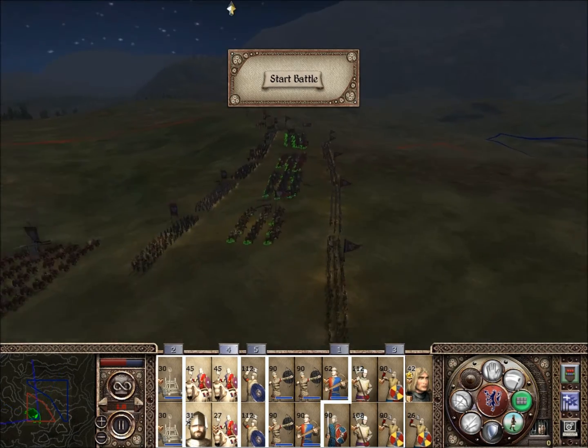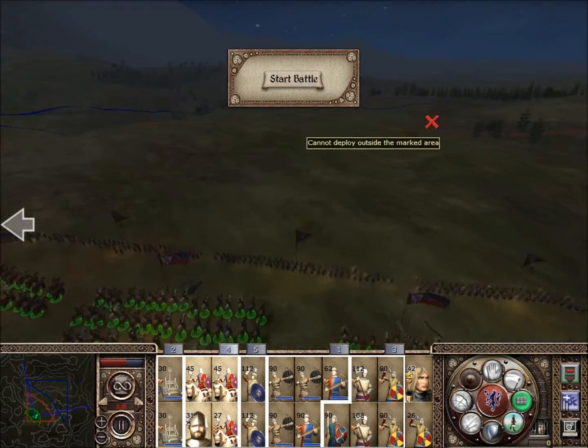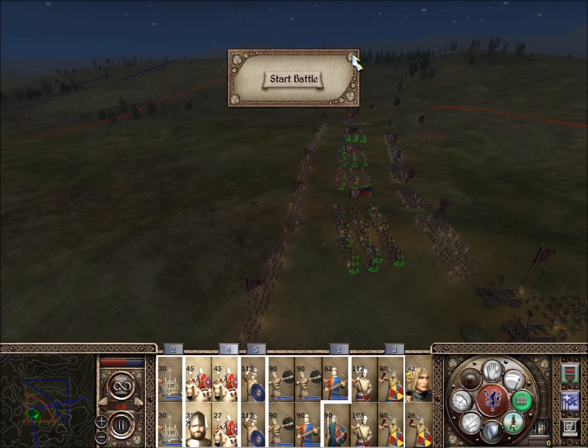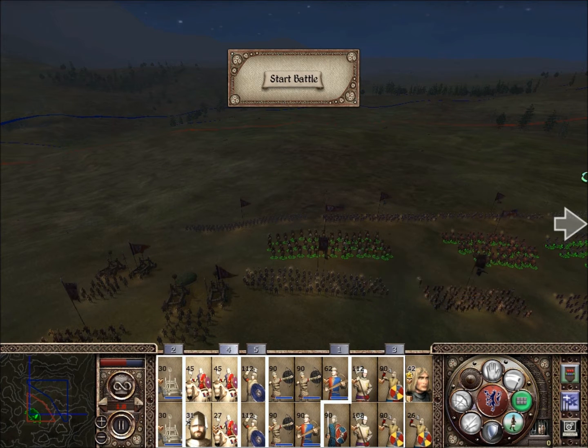You'll notice that I put our cavalry in the second rank here, for a purpose. Mainly because their army does not consist of many spearmen — I think there are two units. They are pretty basic, but we're not going to engage them. They also have two units of cavalry, mainly mailed knights, and they are the danger.